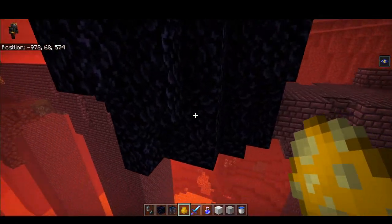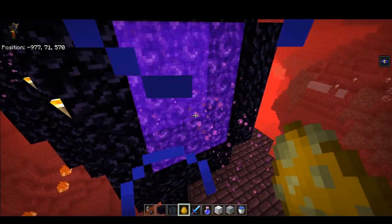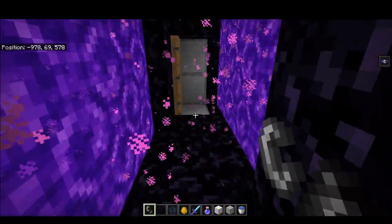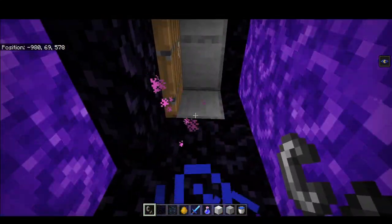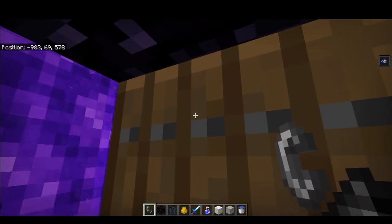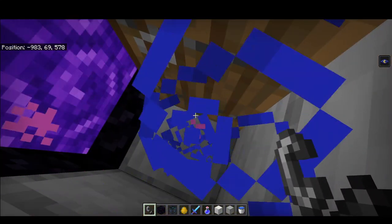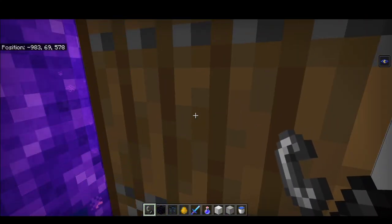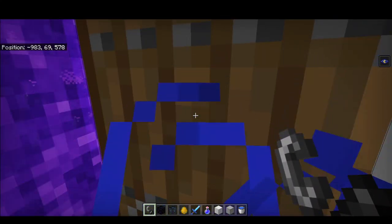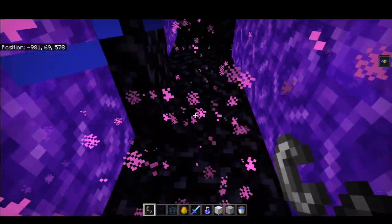I have an AFK point over here. Your friend will come over here and then just stand here and AFK — do nothing. Just lock this door and AFK here. This spot is also outside the spawning area of the spawner so it will not affect the productivity.